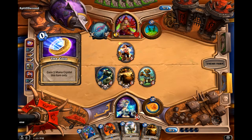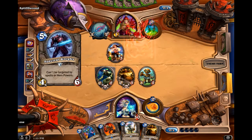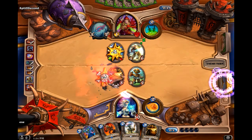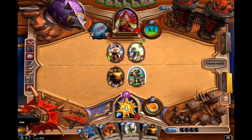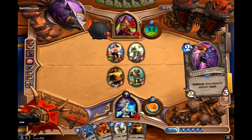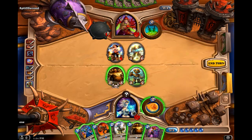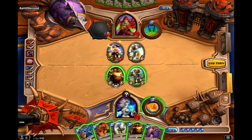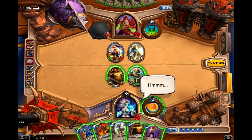Is he coining out? Spectral Knight — that's quite a strong card right now. What secret is that? Vaporize. I don't really want to taunt anything because I'd quite like the Spectral Knight to go for face, but it probably won't though.